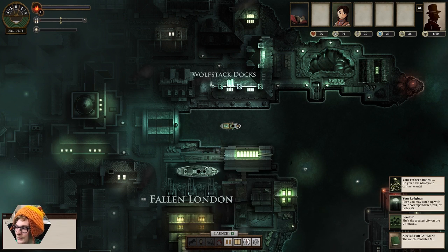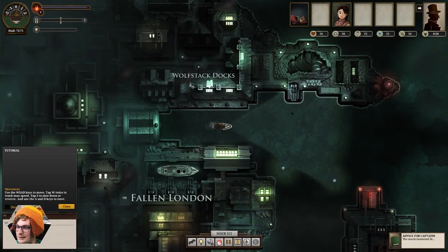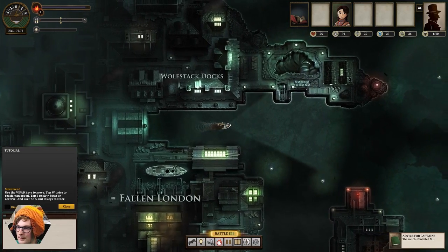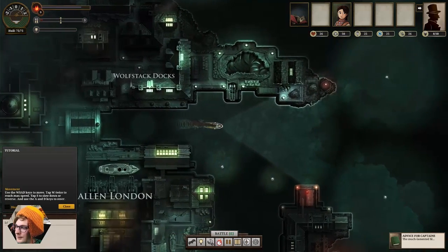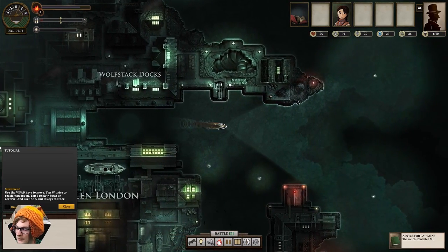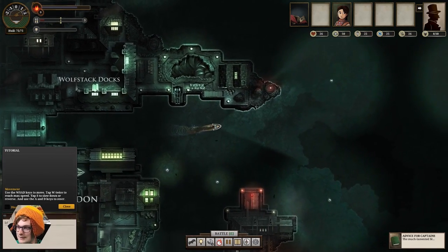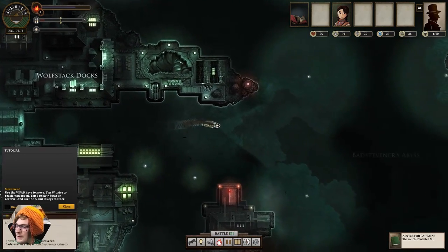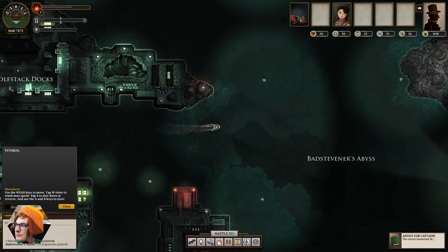So we launch by pressing E and you move with W, A, S, D. You control your speed with W and S, and you go left and right with A and D. Obviously you use more fuel when you go quickly, which isn't ideal.